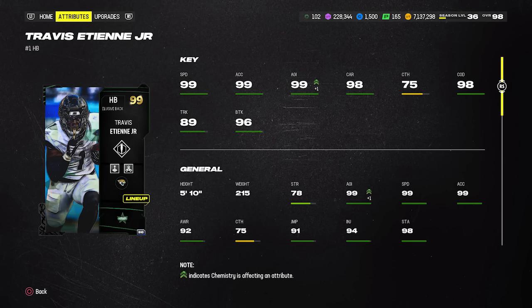If you're not using a running back with Angry Runs, you're at a disadvantage. Travis ETN is the best here — the catching is a bit low at 75 and trucking at 89, but spin and juke moves are the most overpowered running moves in the game right now. Trucking is the least important. ETN has a 99 juke move, so I have Angry Runs, Human Joystick, and Evasive on him — all for 1 AP.